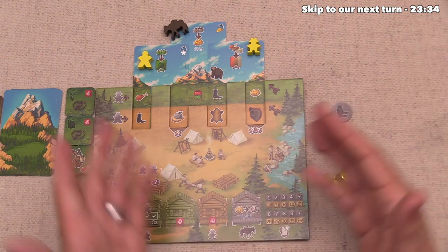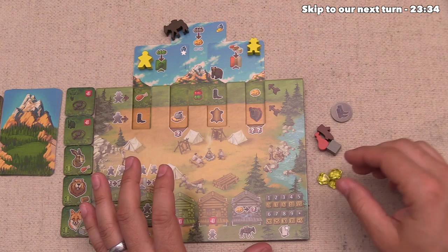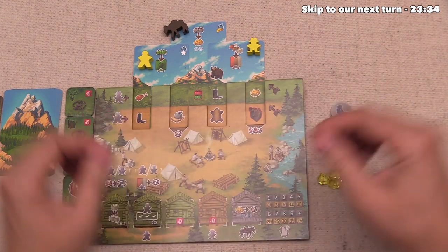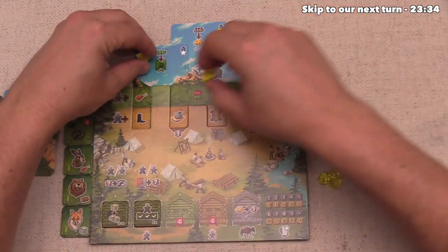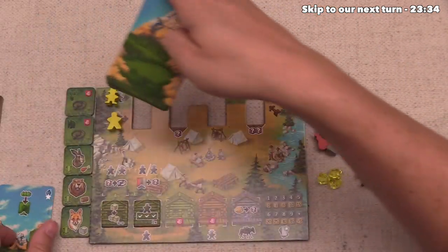But I have no complaints. We did a lot there. In fact, the blue player is starting to get a little bit nervous about how well we are able to really pull together this fur trading engine. So either way, we are now going to pass so we can bring all of this stuff back. And then we can discard these three cards and then draw three more cards from the top of our deck.